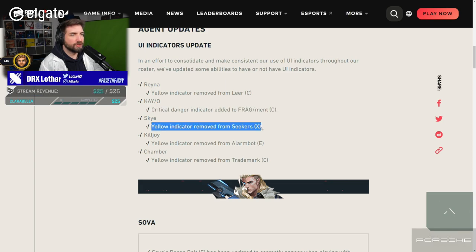Skye — yellow indicator removed from Seekers. Also find this very odd. I think the yellow indicator is very, very important, actually. This is a buff towards Seekers, because just today when I played on Pearl, when I got targeted by the ultimate by Skye, and I have seen the yellow indicator showcasing to me that it's behind me, I was fully aware where the ult is coming from. So this is actually a pretty big buff for Skye.